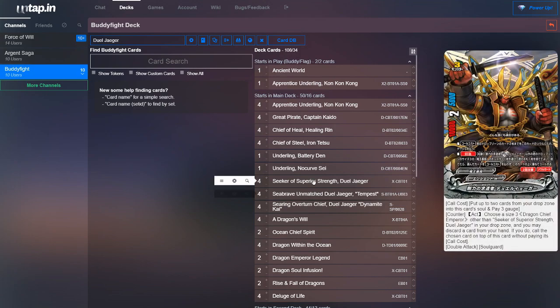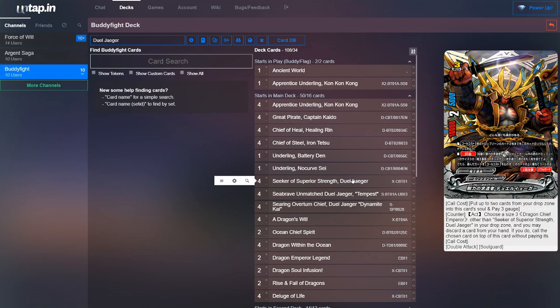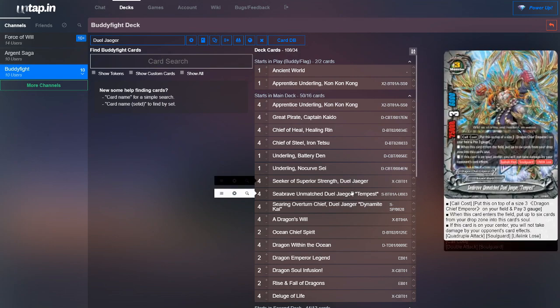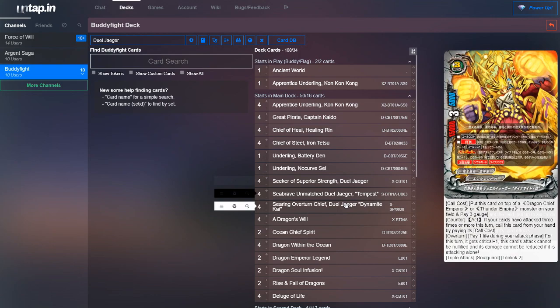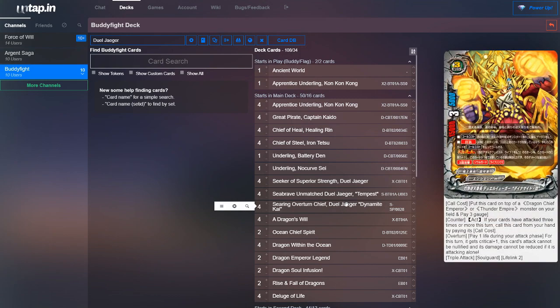The full setup is: you'd ideally have two Kaidos — one on your left, one on your right — and a Seeker of Superior Strength Duel Yeager in your center. You attack with him, stand him, get his double attack, use his counter ability to play Seabrave from your drop, attack four times with him, and if they're still not dead, counter call into overturn. Then pop the Deluge of Life to call him over Tempest to ignore the lifelink loss, and you get triple attack with a higher crit. So he's really good at closing out games.